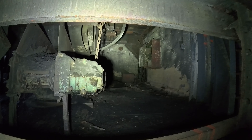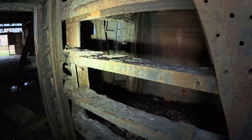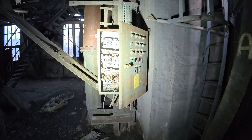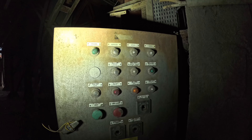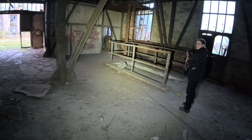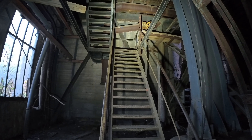Hier haben wir auf jeden Fall noch irgendwelche Bänder. Ich denke, hier wird das Material nach oben geholt, weil wir hier auch ganz viel Kohle liegen haben. Und wenn man sich das anguckt, wie viel Schmodder hier drauf ist. Hier haben wir noch ein bisschen Elektronik. Das steht natürlich alles nicht auf Deutsch, da wir uns hier nicht in Deutschland befinden. Und hier haben wir was gefunden, das deutet darauf hin, dass hier zugemacht wurde – hier ging es einfach nach unten. Das haben sie zugeschüttet, damit du nicht mehr runterkommst.